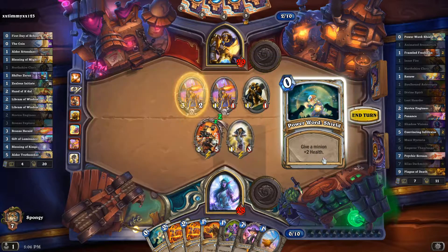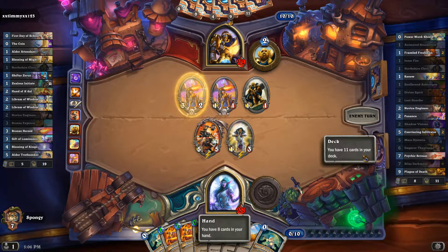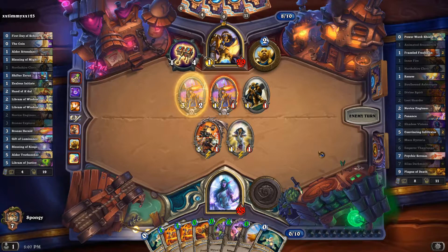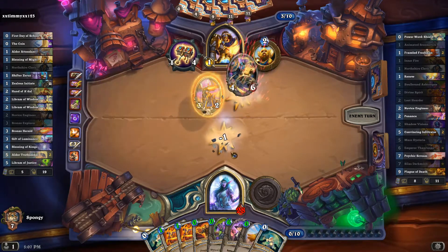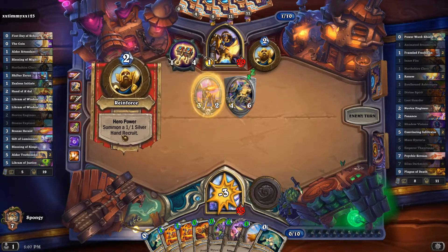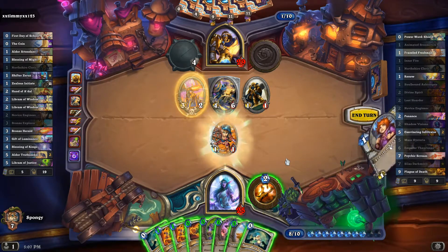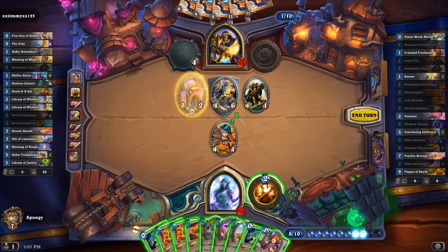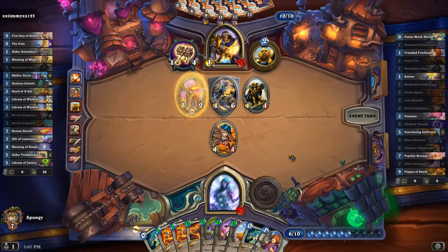Do we just need Freshman after this? Yeah, just need Freshman. Oh my god, we can actually do it next turn — or well, we just gotta position it where we can get rid of that taunt. If we top-deck a Psychic Scream or a Plague of Death next turn, we can actually win.